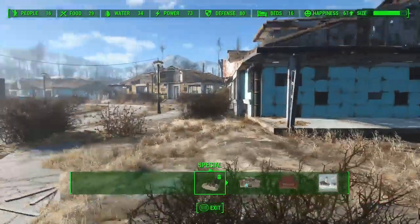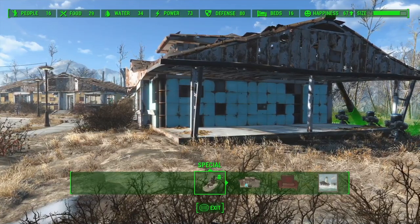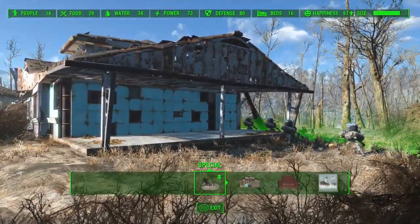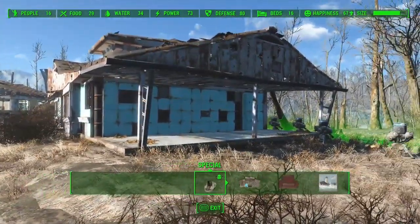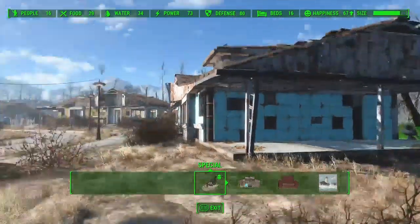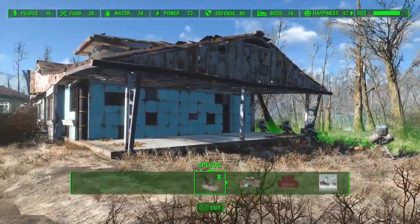It got bumped down to 60 because sometimes my settlements will bug out and say there are 30 people when the max settlers I have in each settlement are only 16. I'll go to the map on the Pip-Boy and it'll say, oh, you've got 30 people in Sanctuary — that's literally what happened before I came here.